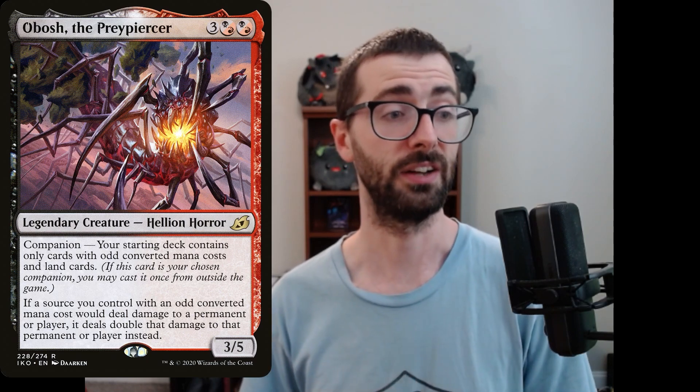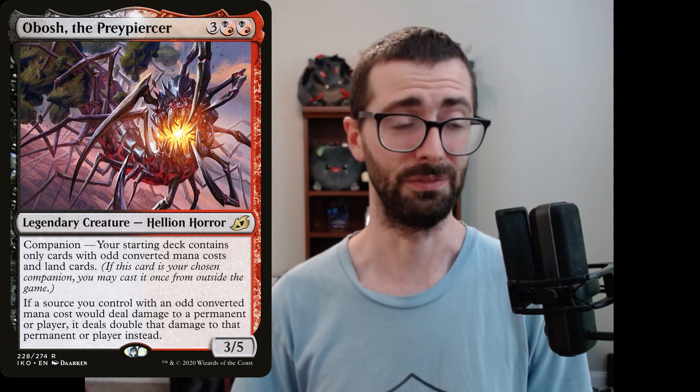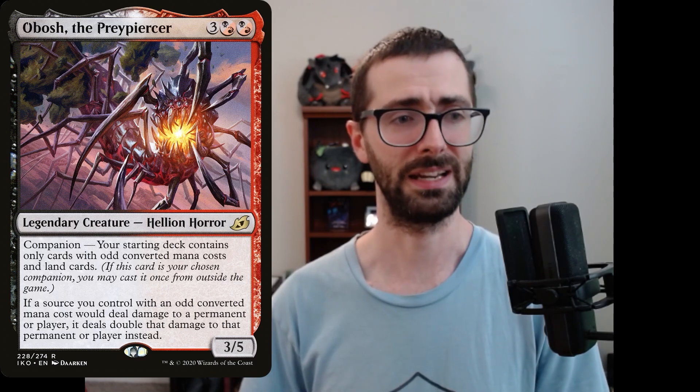So Obosh — that's what we're doing today. Obosh has a pretty interesting companion restriction: your starting deck can only contain odd converted mana cost cards and land cards. But if a source you control with an odd converted mana cost deals damage to a permanent or player, it deals double that instead, effectively doubling the power of all of your creatures in combat damage.